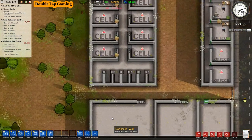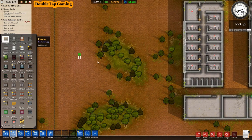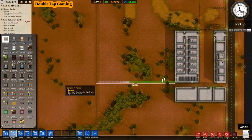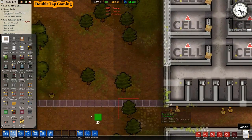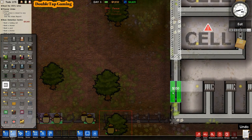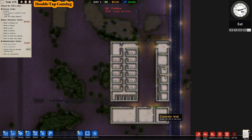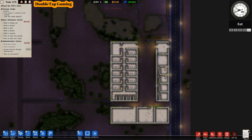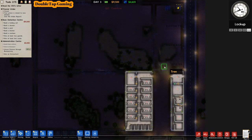We're starting to see a prison come together slowly but surely. I'm fencing off a large area to the left of our cell blocks for our yard so prisoners can get outdoor time and activity. Setting a door to the bottom left of the cell block so they have direct access from the main cell block to the yard. Keeping the flow of prisoners within one area with easy access lowers the possibility of security threats.